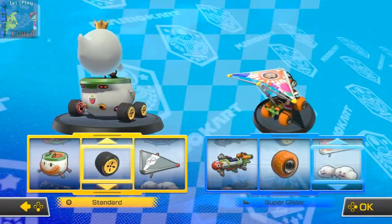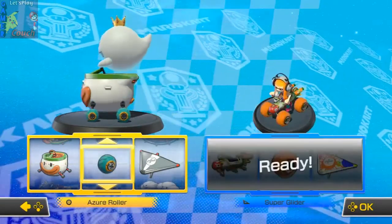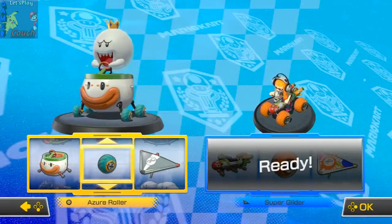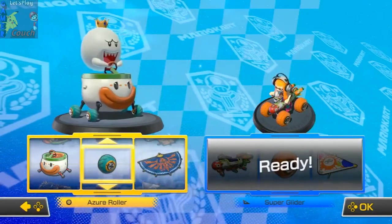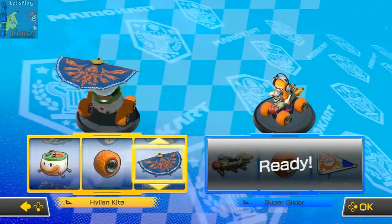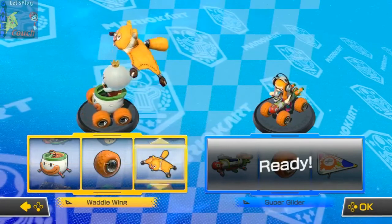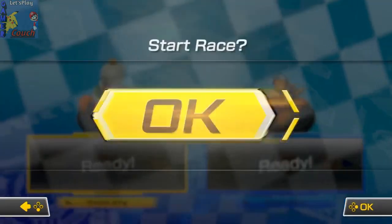Choose whatever you want as far as tires and gliders — ridiculously tiny tires. You want the big ones? Hot Monster or nothing? Oh my gosh, yeah, look at that. You guys went double Hot Monsters, huh? Hot Monster and Flying Squirrel.